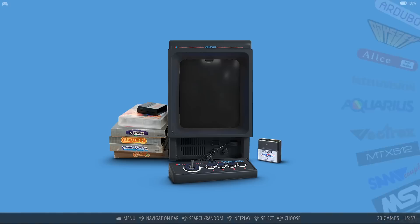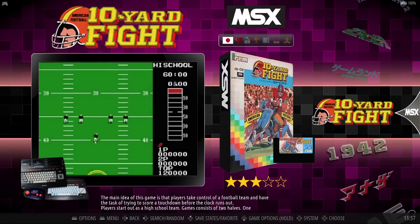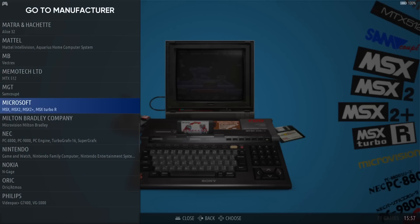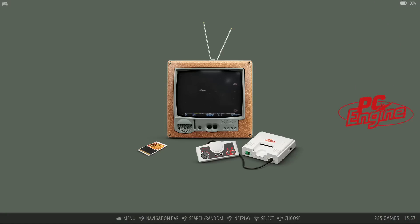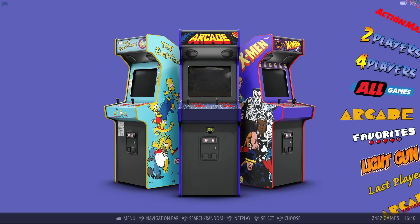I'm just going through the systems here. You can click into any system, see video snaps of that system, and jump around. If you just wait, it'll show you the system and give you information about it — very thorough. This thing has 45,000 games over a hundred systems.